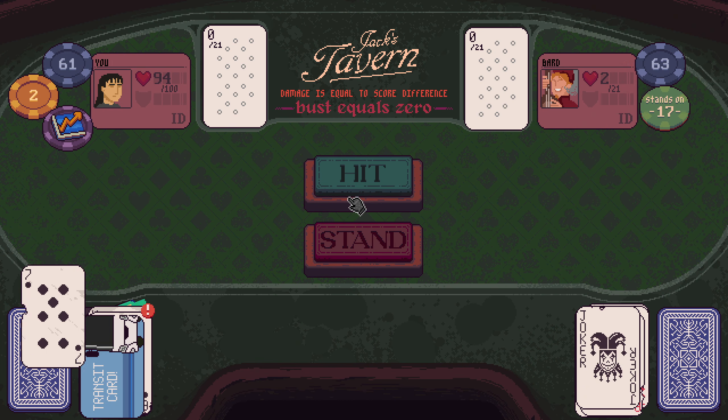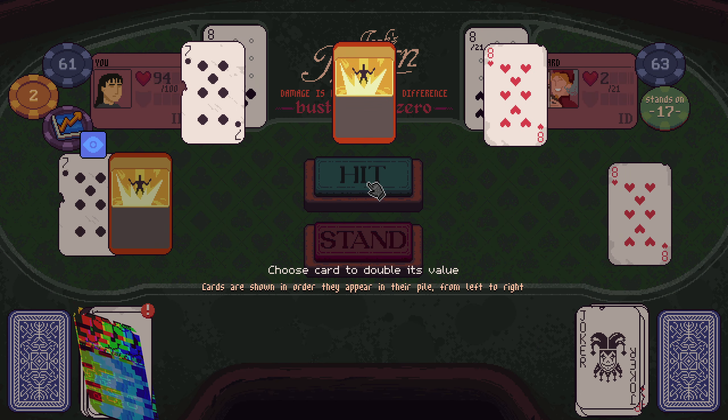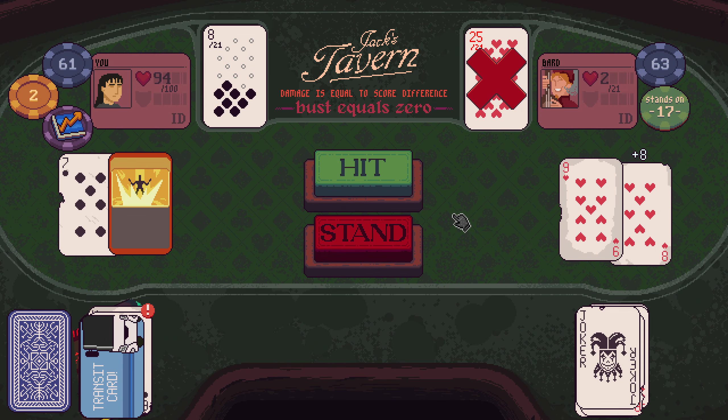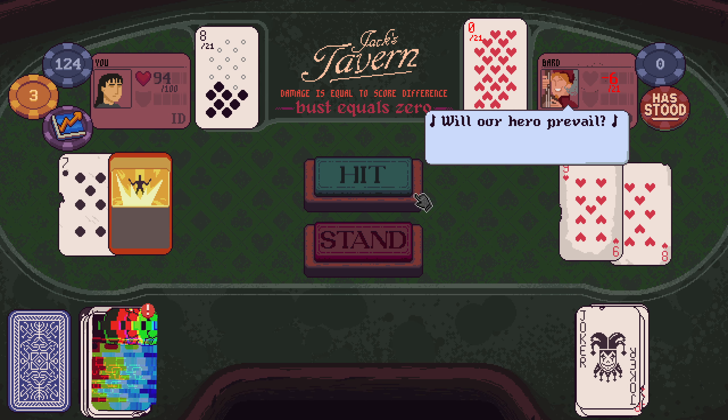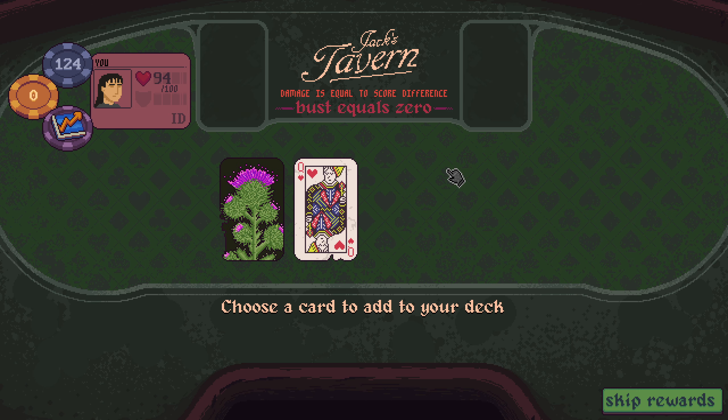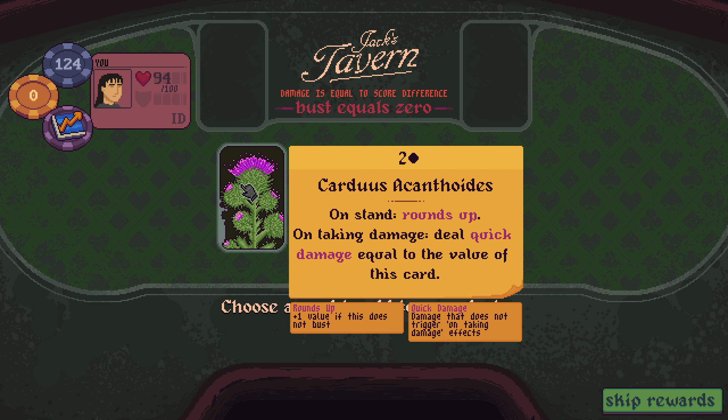Lovely. Limit Break — there, eight. Stand, we do eight damage, we win! Sheer Madness — choose a card. Cardus, Acanthiodes: on stand, rounds up. On taking damage, deal quick damage equal to the value of this card. Round's up, plus one if does not bust. Queen of Hearts: four mana, seven, seven — if you can hit at the start of your turn, create and play four clubs and then create a seven of clubs.